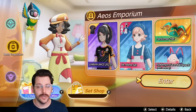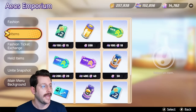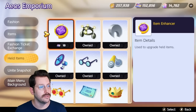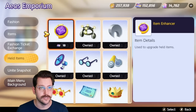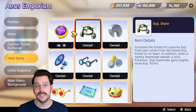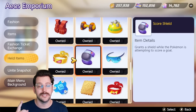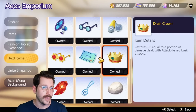If you wanted to see where you would purchase item enhancers, you would head into the Aeos Emporium in the shops, head down to held items, and you could pick up item enhancers for tickets. This area is also where you pick up the held items inside the game that the game does not give you.